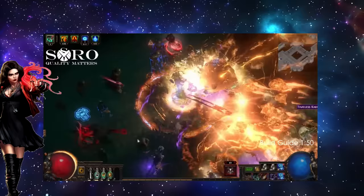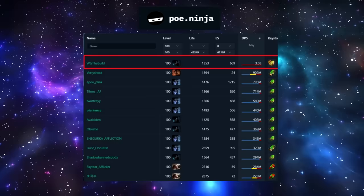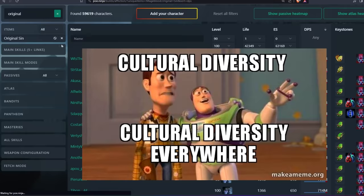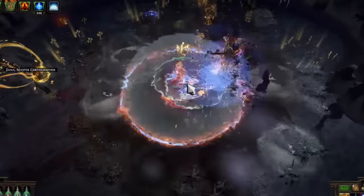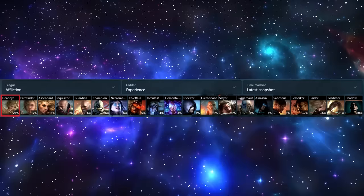Hello everyone and welcome back. It's been a month into the league with several new skills introduced into the game. Here is a brief video about the current meta builds from each ascendancy that are dominating PoE Ninja in DPS ranking for softcore trade league. I will filter these against Mageblood and Original Sin builds to get realistic data for a wider audience. Some of these builds may not even make it to the next league because they are too broken by GGG standards. Make sure to hit that like and subscribe button before we get to number one.